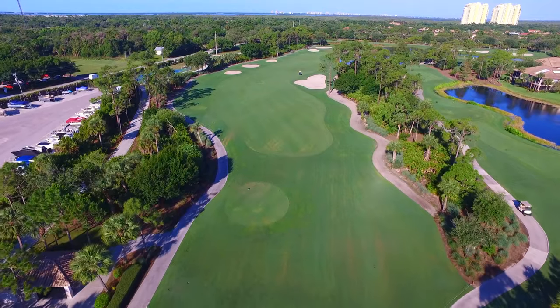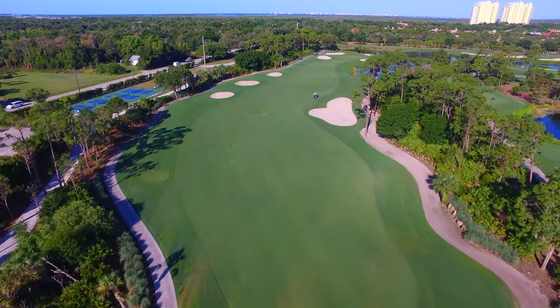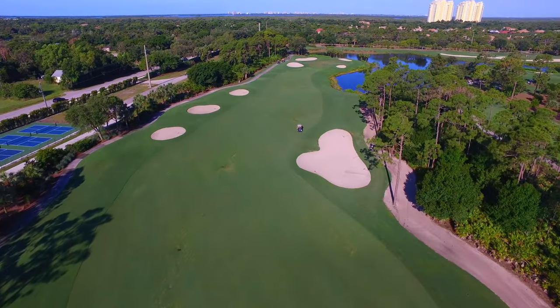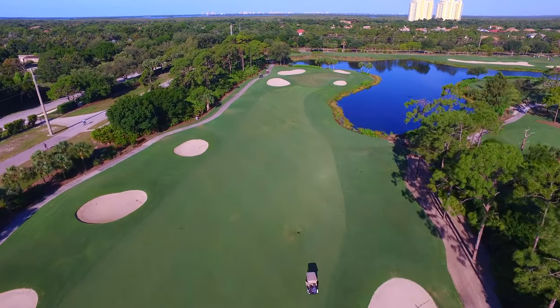Hole 6 is a fairly short par 4 which features a slight dogleg to the right. Stay left center off of the tee shot in order to avoid the large bunker which guards the right side of the fairway. A good drive here will leave you with a short iron into a green heavily guarded by sand traps.